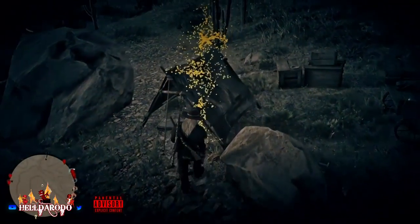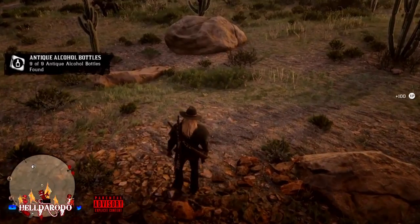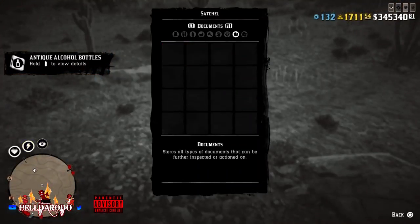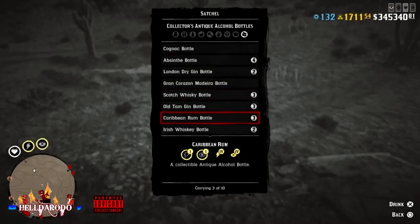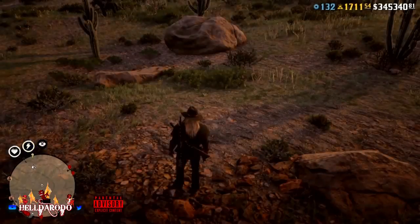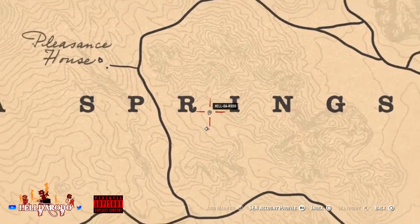It'll be right underneath this tent — pick that up. Like I said, you might get lucky and spawn in a legendary. You get a lot of bottles doing this. See, there's a legendary — tit for tat. It'll be right there beside the R. You see where I'm at — Pacheola Springs.